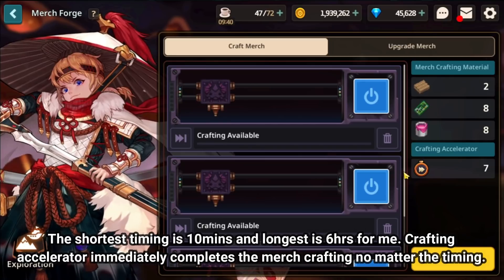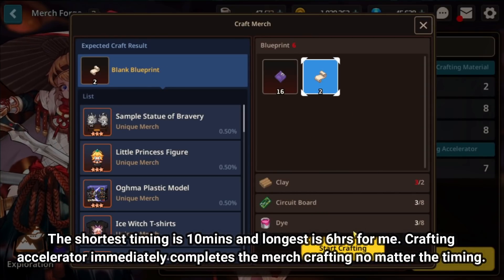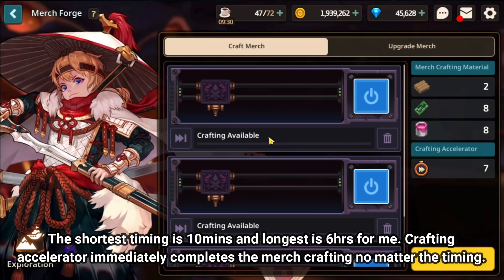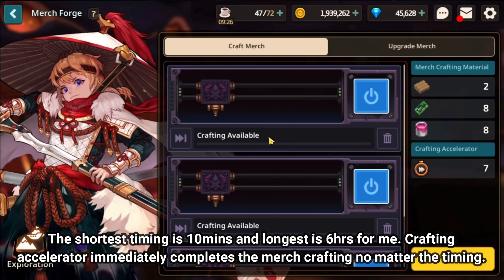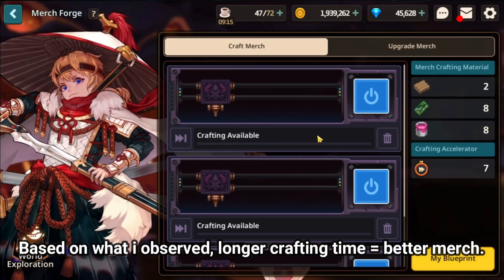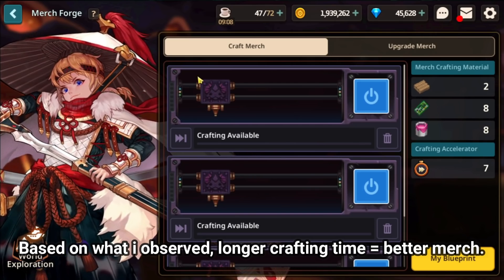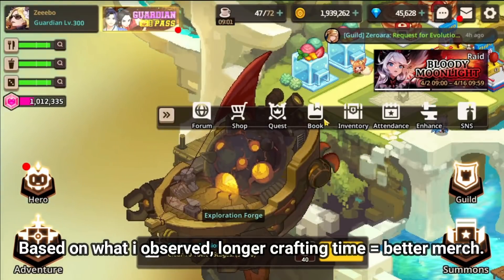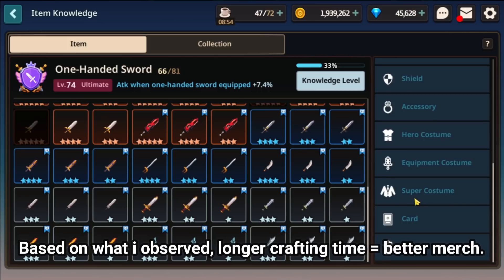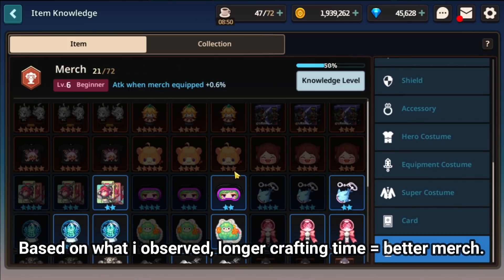Once you have the sufficient materials as well as the blueprint to craft the Merch you want, you can click on Start Crafting. After that, there will be a timer under the Crafting Available tab. From my personal experience, you can get somewhere ranging from 10 minutes all the way to 6 hours. From what I understand, the longer the crafting time, the higher the chance you will get a higher rarity Merch — your Super Costume or unique Merch. I had a 6-hour crafting time but got a rare, so I can't fully confirm that. For my Pulk Vice Super Costume on the other account, it took about 6 hours, so that's something to take note of.